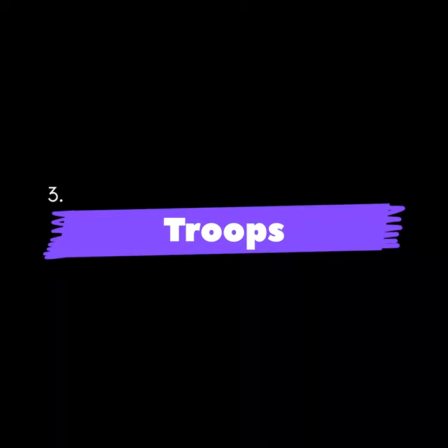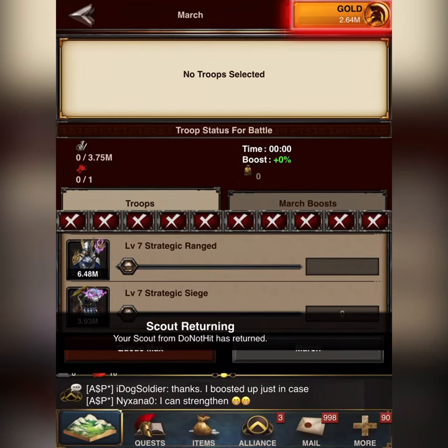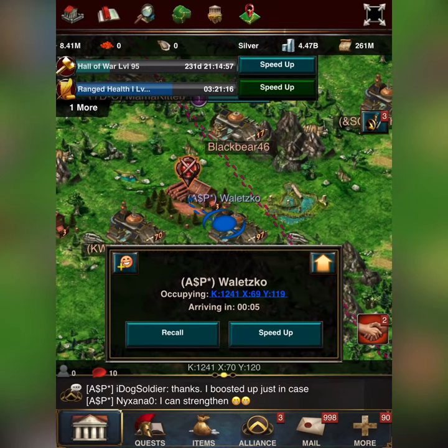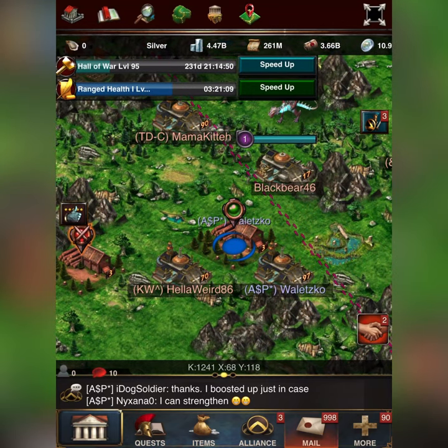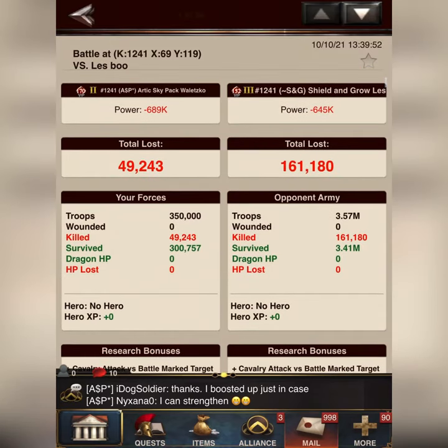Number 3: Troops. Right now, the best troops to use are T7 troops. Take a look at this example. What I did was I sent a 350,000 march of T7 strategic range, which was about 10% of the army size of my opponent, who had 3.57 million T2s.